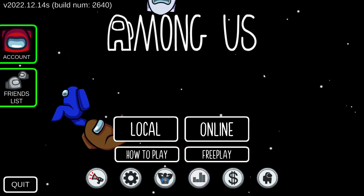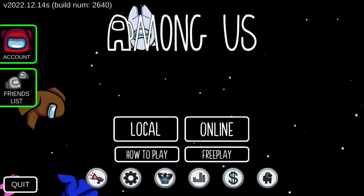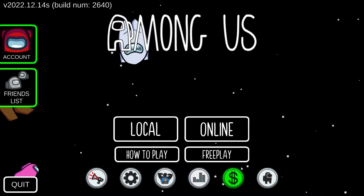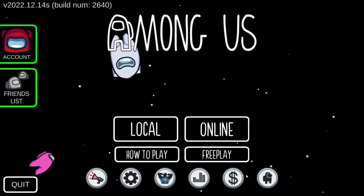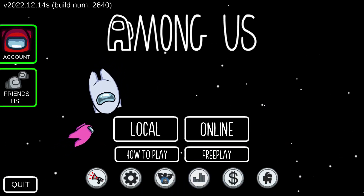Now let me ask yourself, what are beans? Beans are the free currency of Among Us you can spend in the store. You can find the store in the main title screen — down at the bottom of the screen it's the dollar sign.